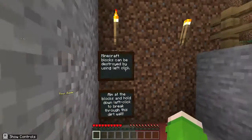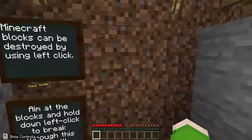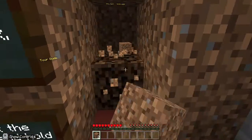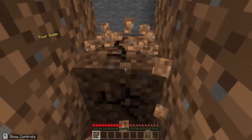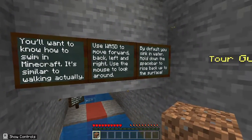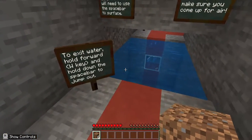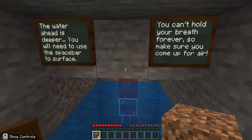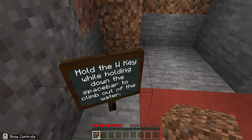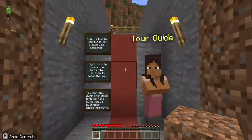Minecraft blocks can be destroyed by left clicking — aim at the block and left click. Yep. So it takes us to another part of the map. You want to know how to swim in Minecraft? Use W, A, S, D. To exit water hold the W key, and spacebar to come to the surface. I already know that. Hold the W key and climb out of the water — I already did it, no need to tell me.